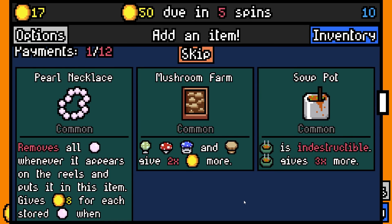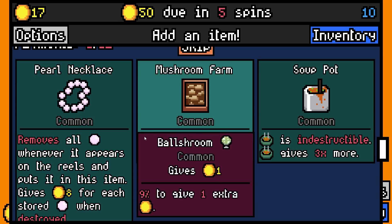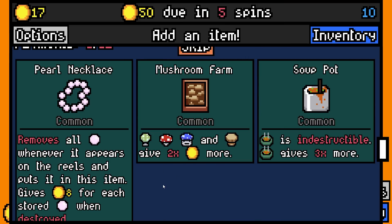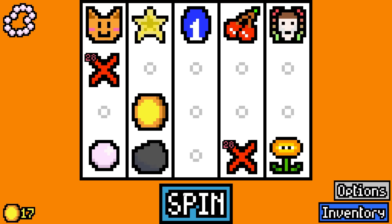We've added the pill necklace back in. There's a bunch of mods I had disabled - instead of unsubscribing ages ago, so when I re-added them to this mod pack run they were still disabled from last time. So they've all been enabled - that explains why there's lots of question marks on some of the mods. We fixed all that, which is nice. This one removes all pearls whenever it appears on the reels and puts it in this item, gives eight gold for each stored when destroyed.